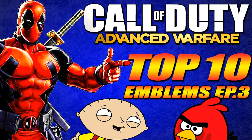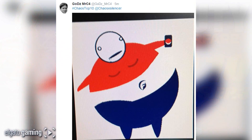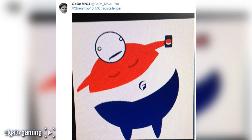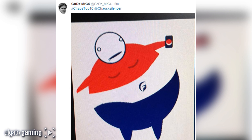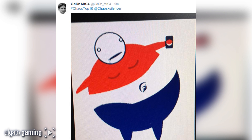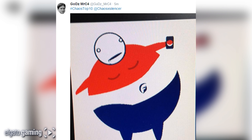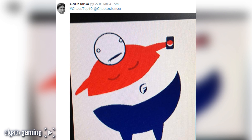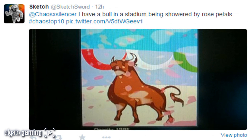At number 10, from gods and mr C4, he has a fat Pepsi man — it's a big fat guy which is a Pepsi logo with boobs, and he's holding a Pepsi. I know it's not the best artistic emblem, but I thought it was funny so I wanted to put it on there.